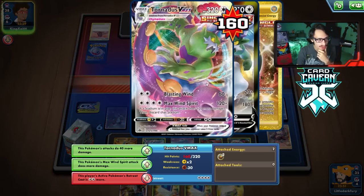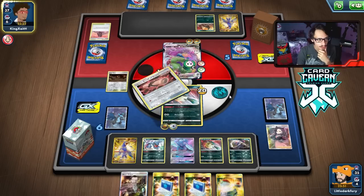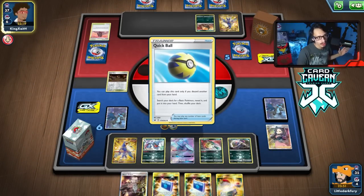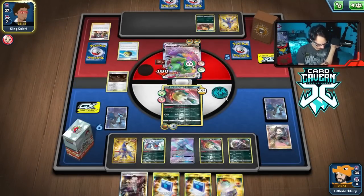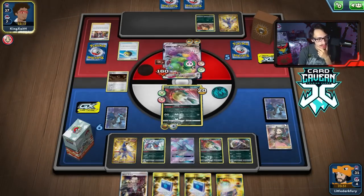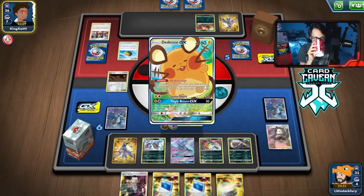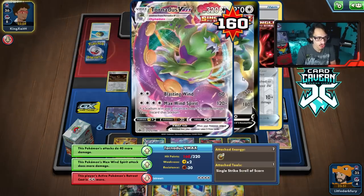I am worried about Oricorio getting Boss'd this turn — that is the only thing I'm worried about. They have a small hand, but they have a Marnie. We need to get our Quillfish back and find a Rod. They're going to Dedenne — they're trying to get another Tornadus down, probably.